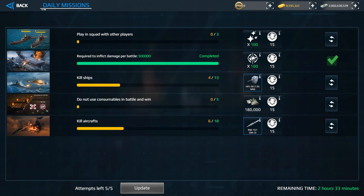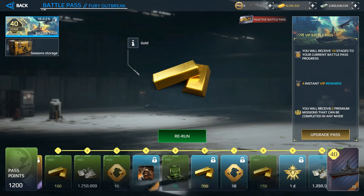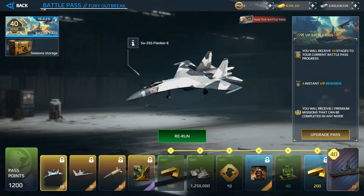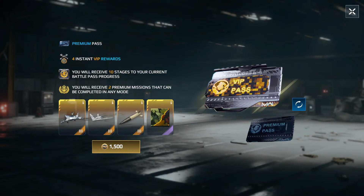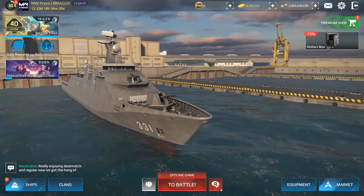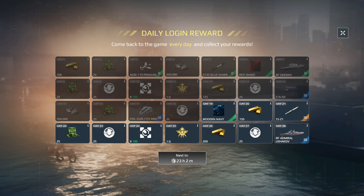The battle pass has three sections: VIP, Premium (blue), and Free (green). The VIP pass costs 1,500 World Marks and gives four instant rewards plus access to premium rewards. The premium pass is cheaper but without the instant rewards. The most efficient way to complete the battle pass is through daily missions. At day 28 of daily login rewards, you receive a Tier 3 warship.